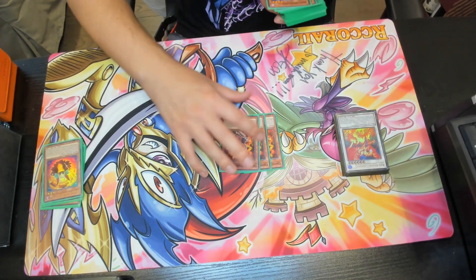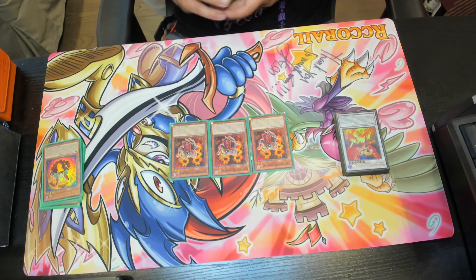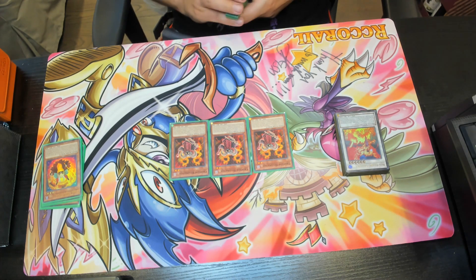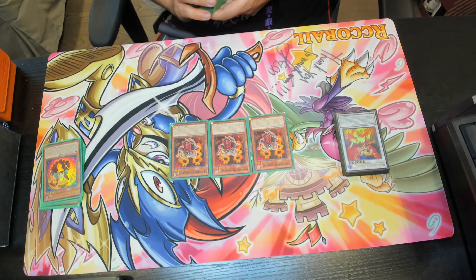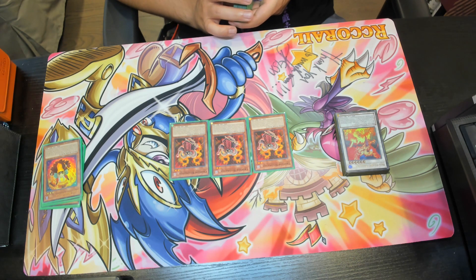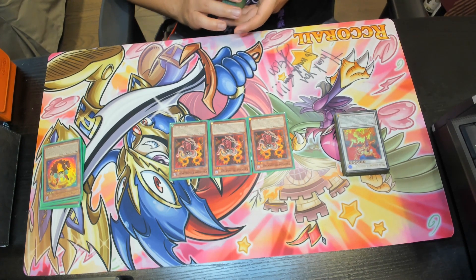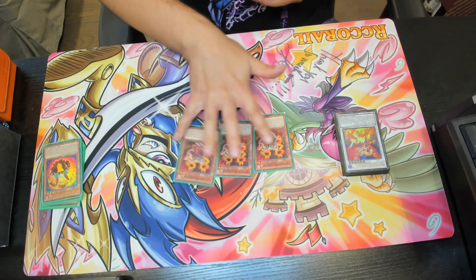We've got triple copies of Crimson Resonator — a bread and butter Resonator monster and definitely a staple for Jack Atlas. If you control monsters, you can special summon it from your hand, which is a mini Cyber Dragon-esque effect. If the only other monster you control is exactly one dark dragon synchro monster, you can special summon up to two Resonator monsters from your hand or deck, except Crimson Resonator. You cannot special summon from the extra deck except dark dragon synchro monsters, which again doesn't matter here.